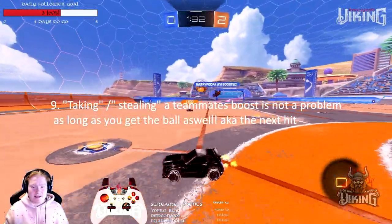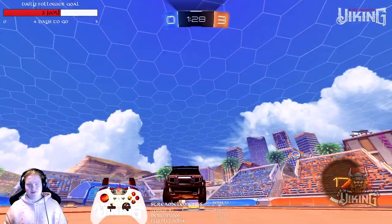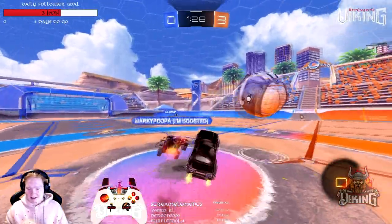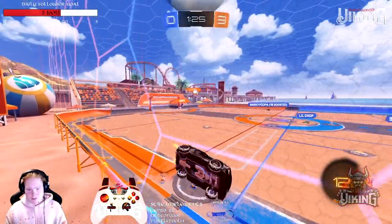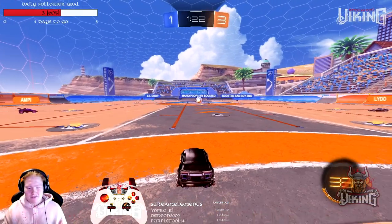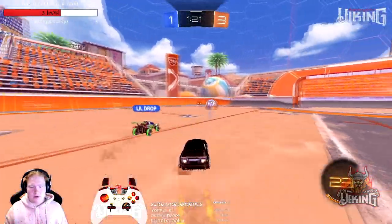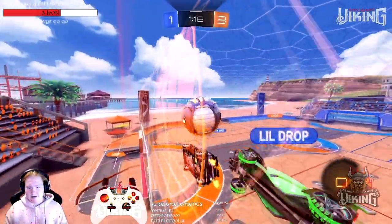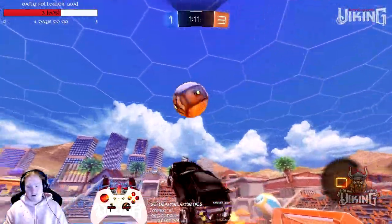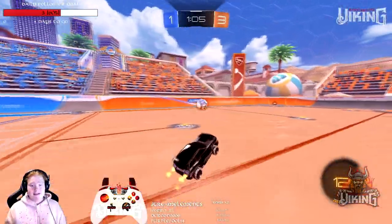Taking or stealing your teammate's boost — it's not a problem. As long as you get the ball as well, it's fine. If you snag the corner boost right in front of your teammate because you have momentum and can make a faster play, go for it. Your teammates will adapt to whatever you do. If I take the boost and make the play, my teammates should be moving into the next hit and getting ready for the next play. Just get the ball, make the clear so everyone else has time to get boost and position.